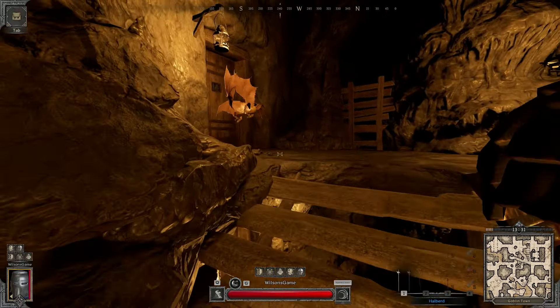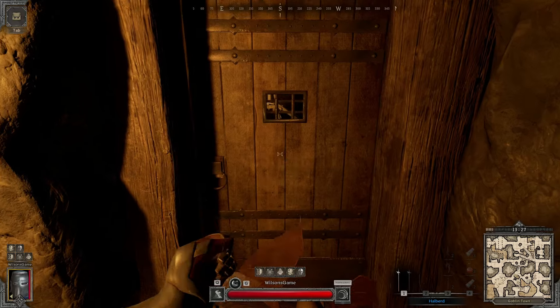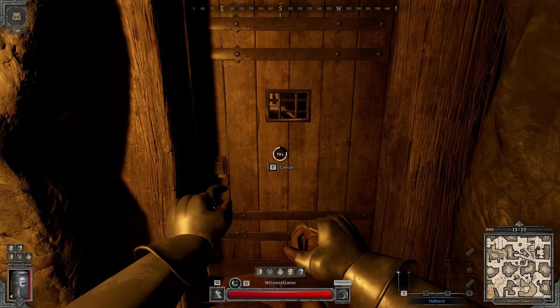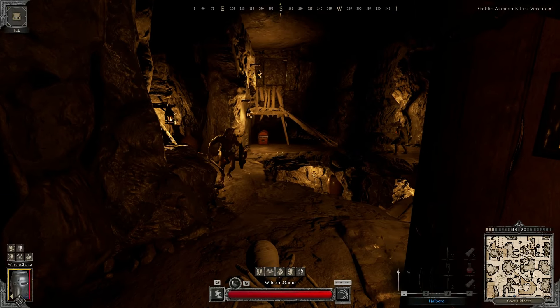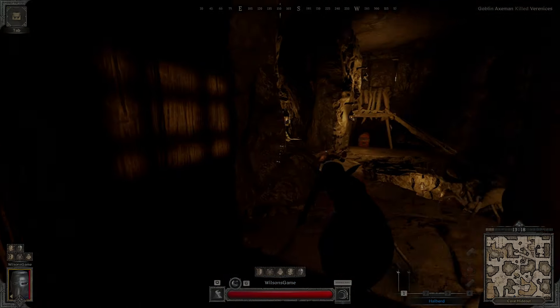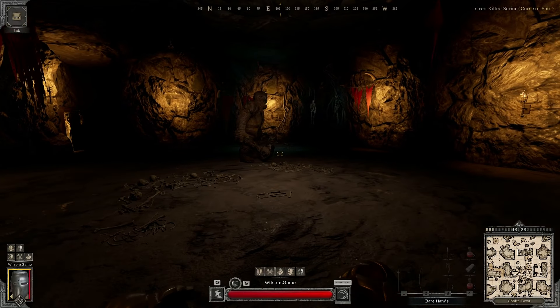Do you want a weapon that strikes fear into every opponent as if you were a barbarian? Well, you can have that feeling on Fighter Class. You just need to use Halberd. Sometimes you don't even need to use it, and they just topple over. Halberd is becoming one of my favorite things in Dark and Darker.